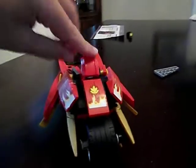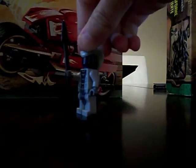So first we're starting off with Kai's Blade Cycle. It's mostly this cool little cycle here and it can do this function here. There you have it — Kai's Blade Cycle. It comes with this little mini staff. Then you have Rattler, the nice blue snake.